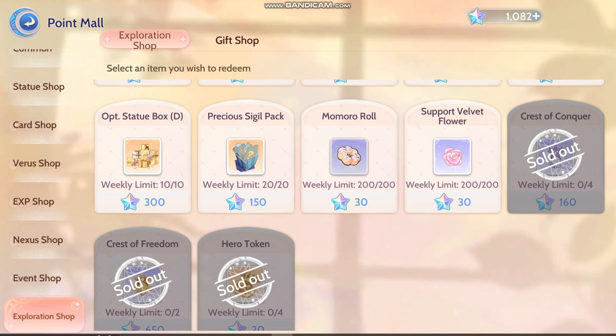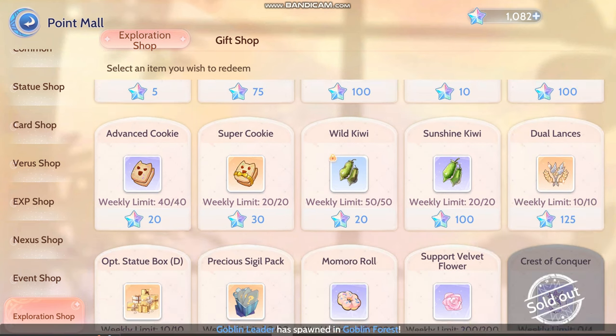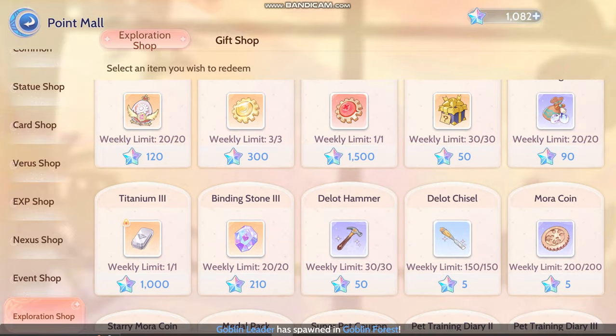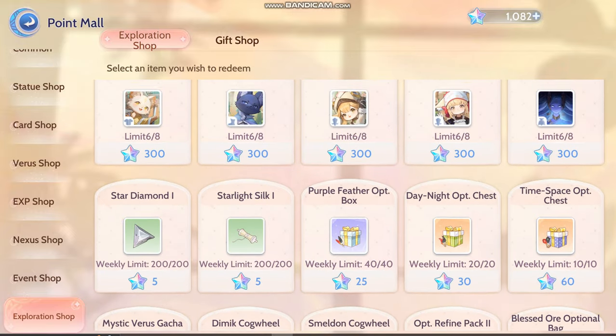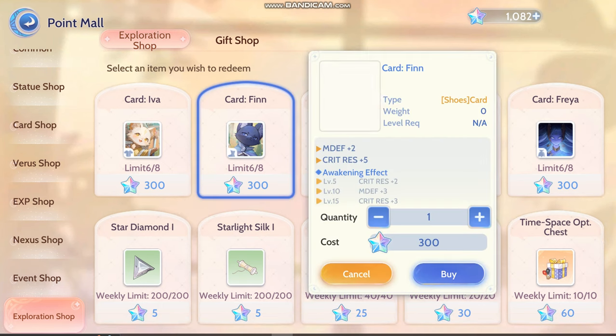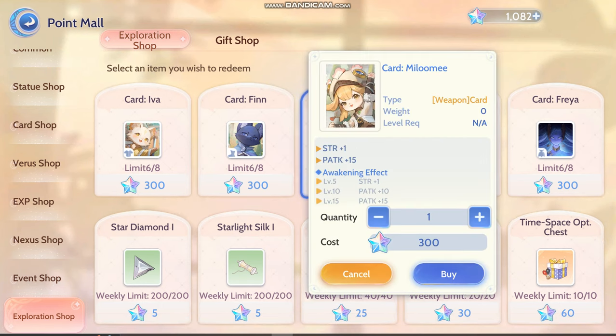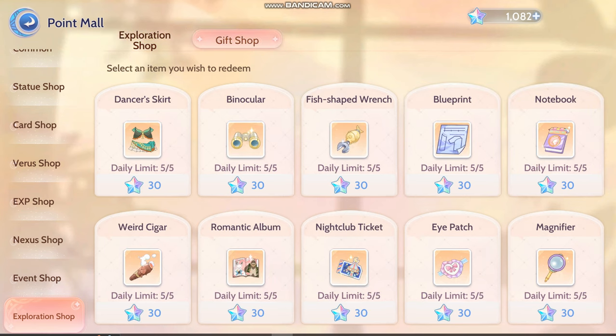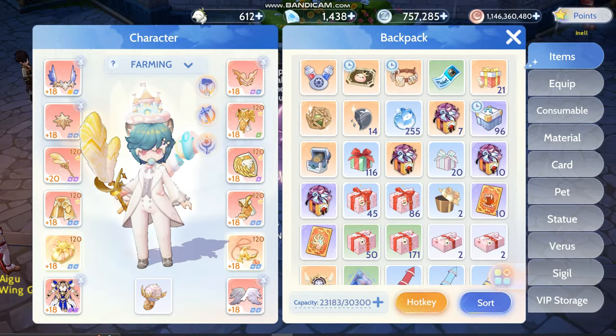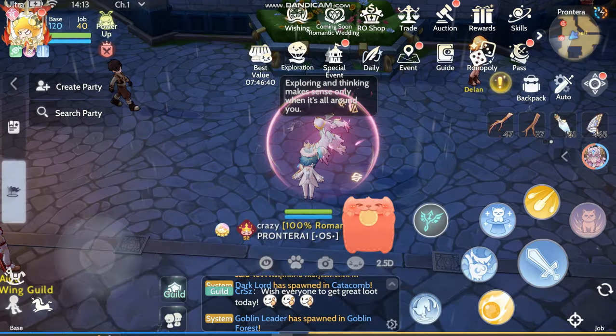Hero token is fine. And the rest, I don't think it's worth it — I don't think any of these are worth it to buy over there, except for these. And don't forget to buy the gift shops for your affinities, dorm affinities, to the ones that we want to max out first — because it's the daily thing.